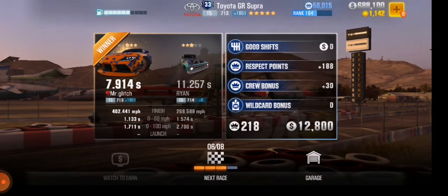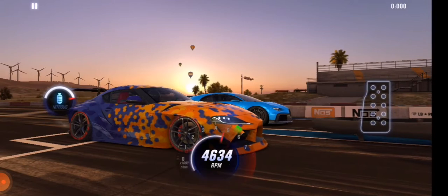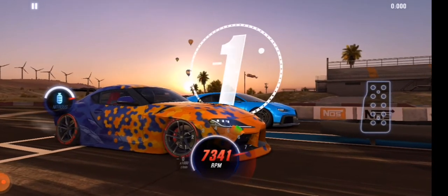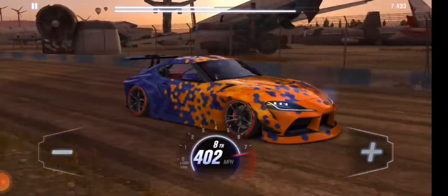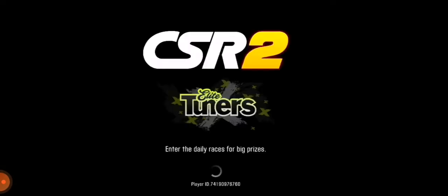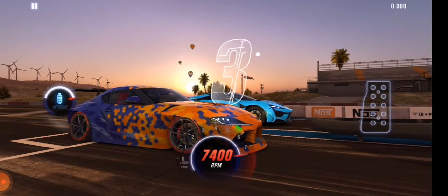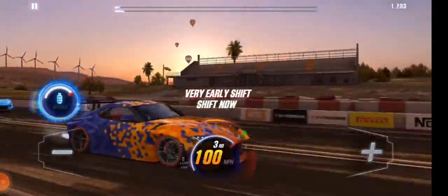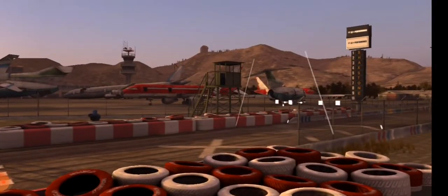On my channel there are videos about the body kit glitch and the stage 6 parts glitch. To get stage 6 parts without spending any cash or gold: add a stage 6 part, upgrade the stage 6 you have, go back to stage 5, then tap the other stages simultaneously at around zero to five milliseconds and you'll get the stage 6 part.